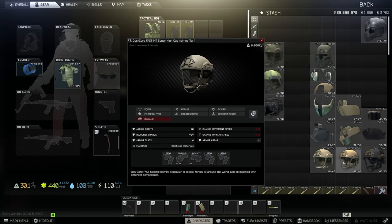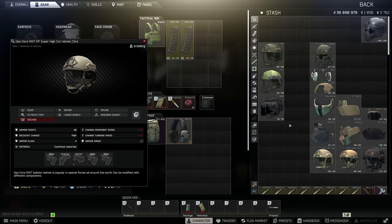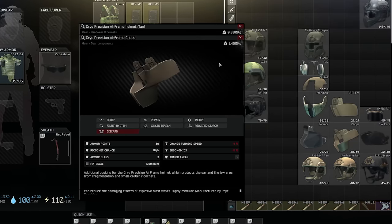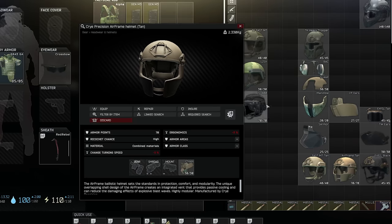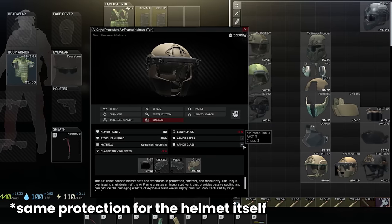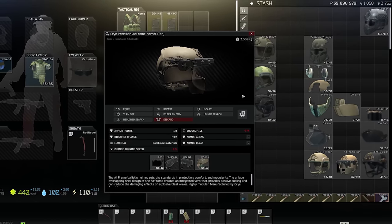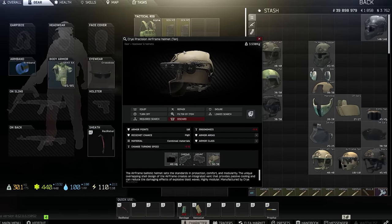The Fast MT and Airframe are typically more expensive due to greater options of customisation. With the Airframe, you can add ear protection through the chops, the chops being better as they protect the jaws as well. At class 3 with a high ricochet chance, this gives two layers on the jaws hitbox, as the face shield protects eyes and jaws at level 3 medium ricochet. This effectively gives class 4 on top and nape, class 3 on eyes and jaws, and class 3 on ears with jaws a second time from the chops.